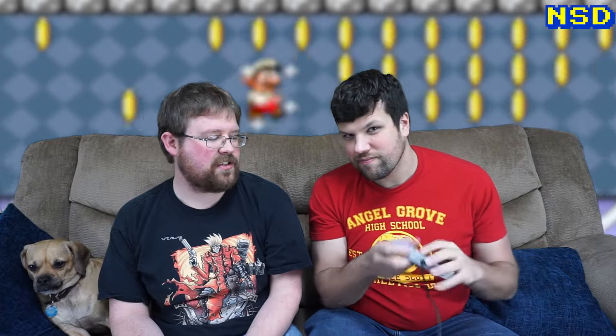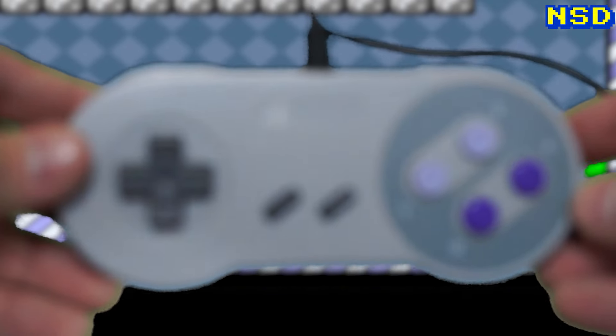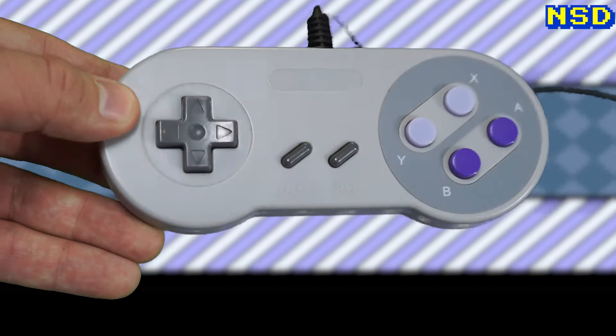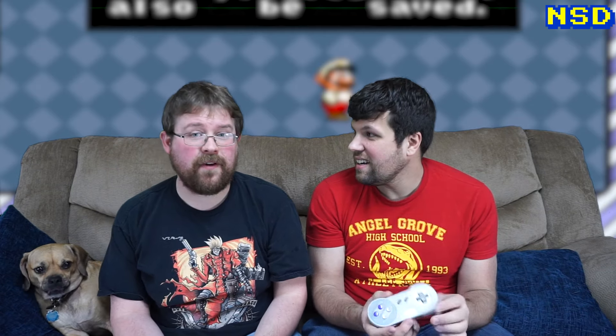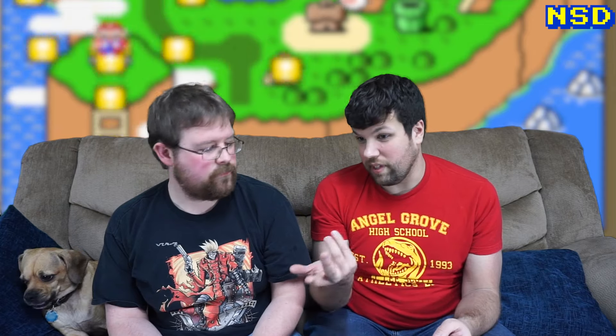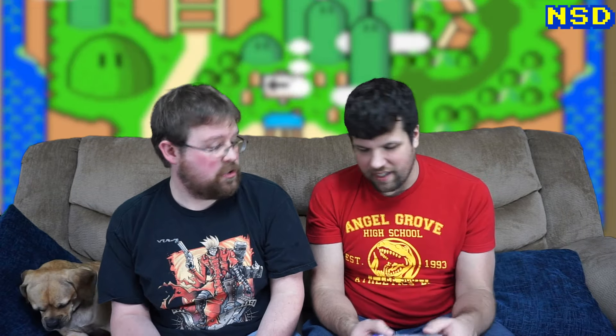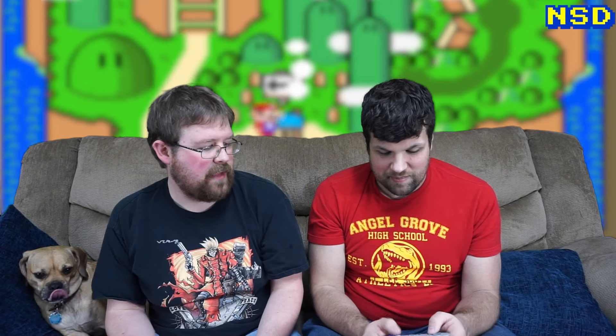Moving on to the next controller, we have the Super Nintendo gamepad. I love this thing — this is just where I grew up. This controller is hailed as one of the best controllers to ever release, so much so that you can buy USB PC controllers in this exact shape. You can get a Retron 5 or any of those Retro Duo consoles and they come with controllers that pretty much look just like this. And Sony's first PlayStation controller was pretty much this design, just with handles.